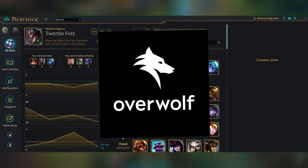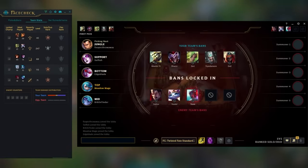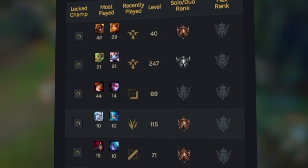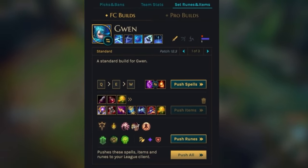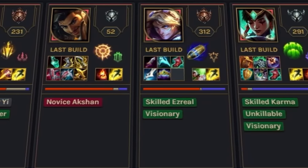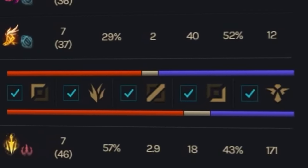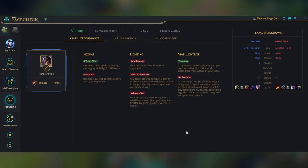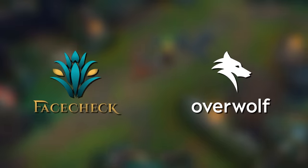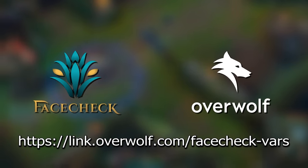FaceCheck is an overlay program found on Overwolf that provides you with a lot of information to make it easier for you to approach each and every game you play. While in Champ Select, it gives you a list of stats for every player on your team, so if you're the type of person to look up every player to see who's autofilled, FaceCheck gives you a profile of each teammate. You also get to set runes and item builds for whatever champion you plan to play. While in game, it brings up a rundown of every player on the enemy team, so you can find out who's on a losing streak or if there's a smurf to watch out for. One of my favorite things about the app is that it shows you damage spread — how much estimated physical, magic, and true damage to expect so you can itemize accordingly. When the game is done, you get a detailed analysis on your personal performance compared to your lane opponent and more. Check out the link on screen or in the description if you're interested. Now let's get back into the video.